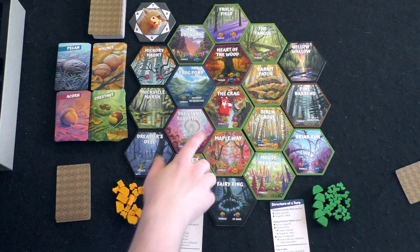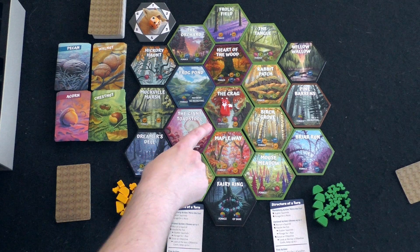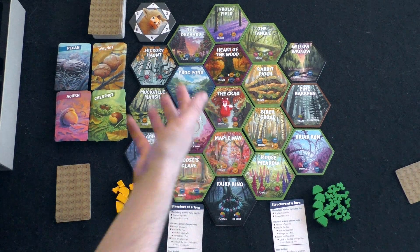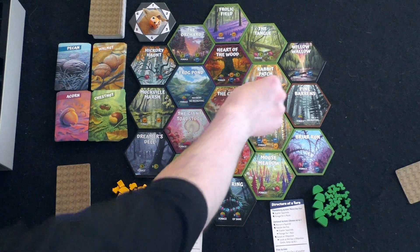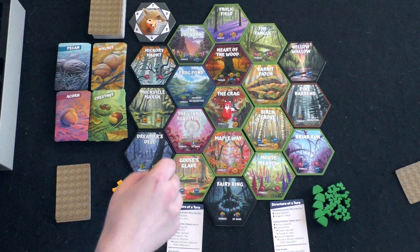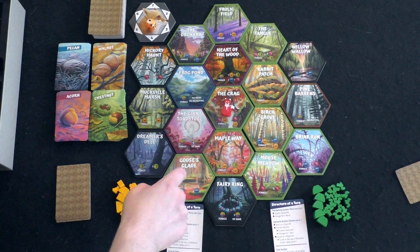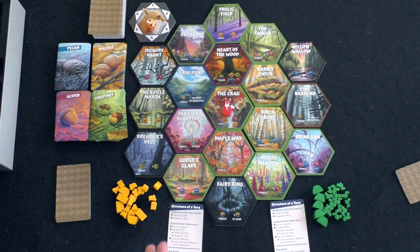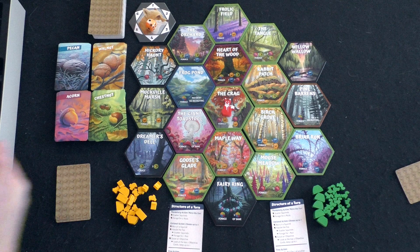There's also a bandit-like mechanic from Settlers of Catan — it's a fox in this case. But instead of moving the fox when you roll a seven, players will actively move it around, either by choice or via dice roll, to make squirrels scatter. And the nice thing is the fox actually generates resources depending on where it lands, for the active player.